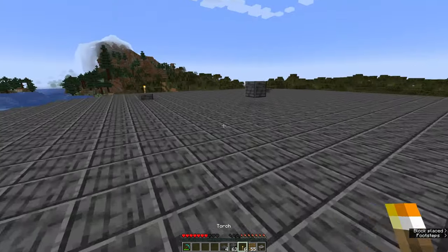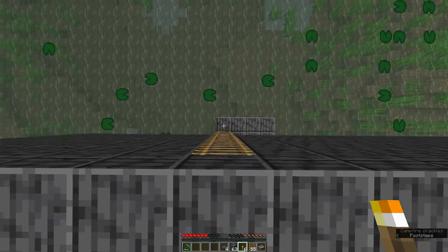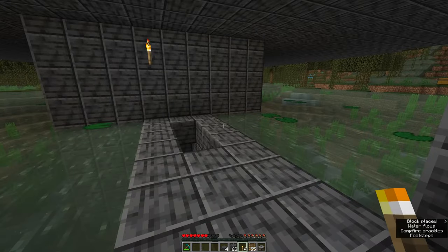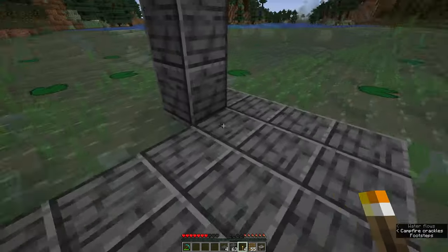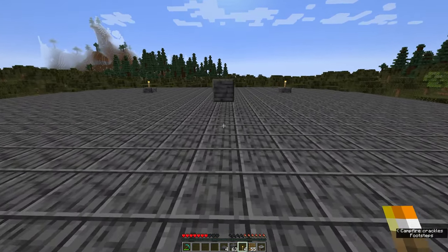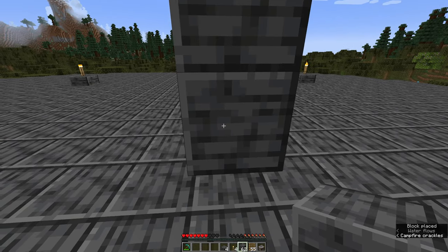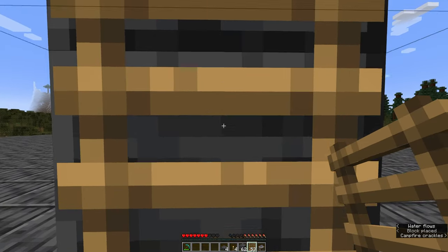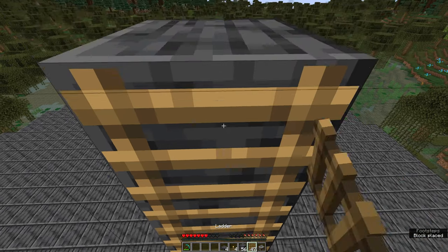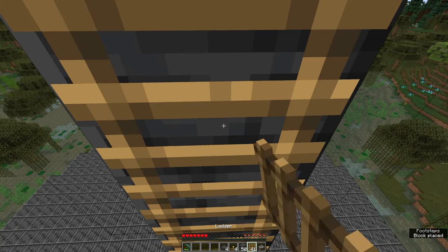Come back down this ladder to light up the collection area below, because the last thing you want is to come down here to collect your slimes and find a creeper stood there. With all the lighting done, come back up. Have blocks in one slot on your hotbar and a ladder in the other, and as you're climbing up just constantly switch between the two. Keep building up like this.